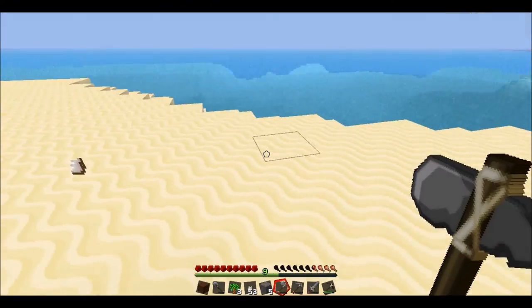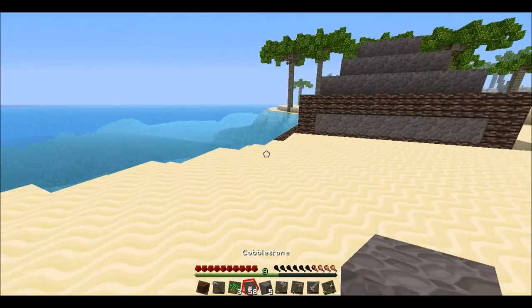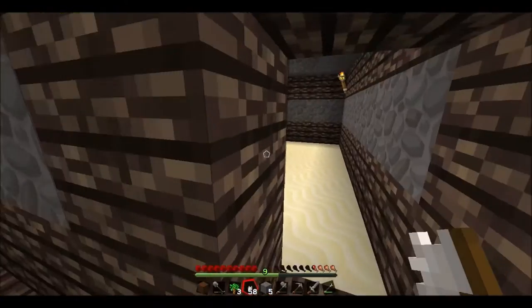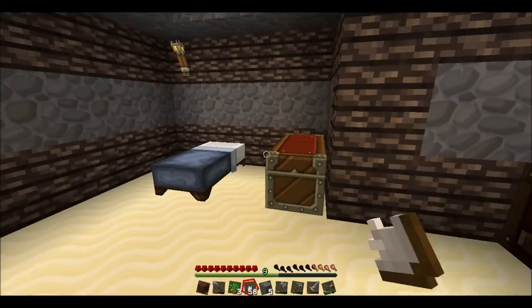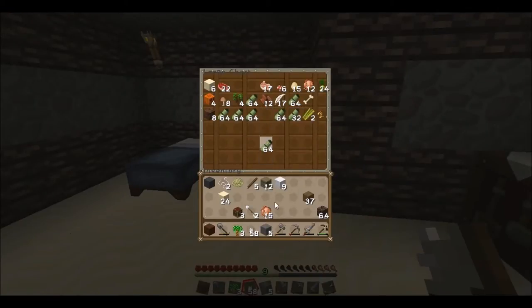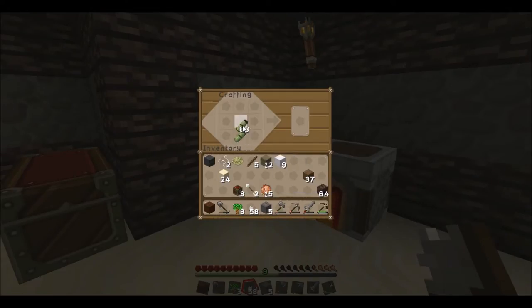Okay, so we got 58 coconut chunks. I actually want to find out how to make an umbrella — I have no idea how. What is that, a bamboo spear or bamboo sticks?